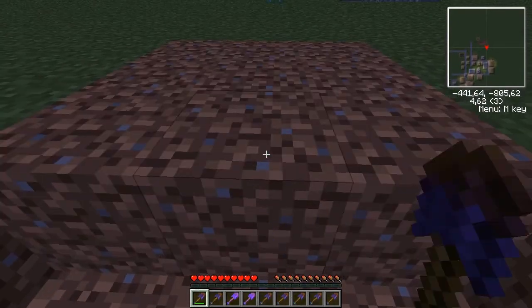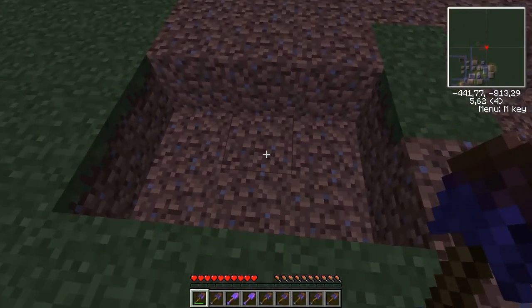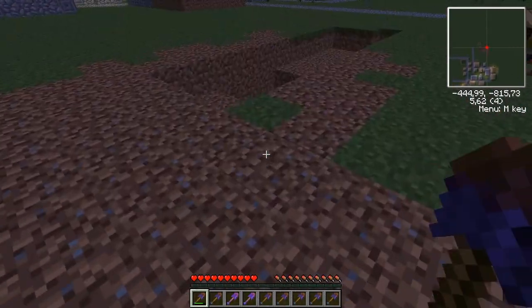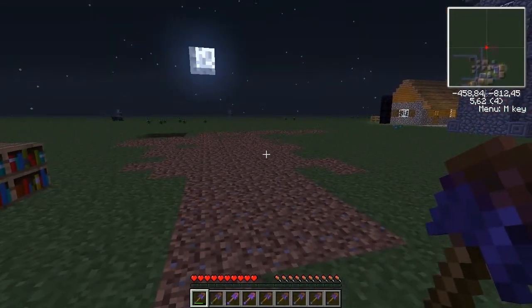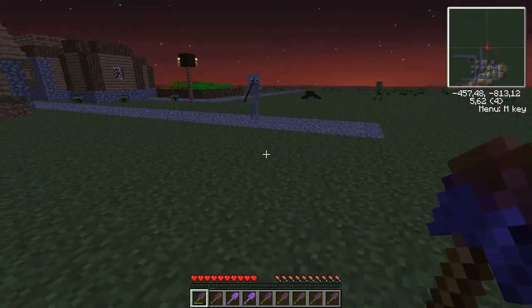And if you right click, you will place a three by three area with dirt. So it's really useful for terraforming. It's the fastest mining tool in the game — it's even faster than Creative.